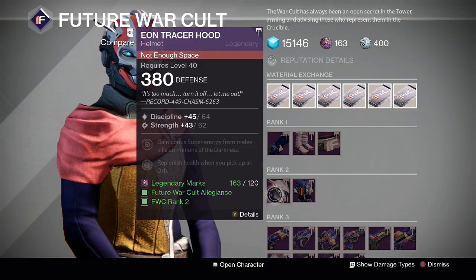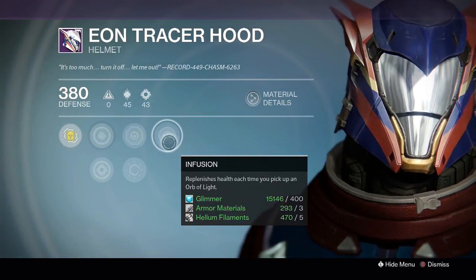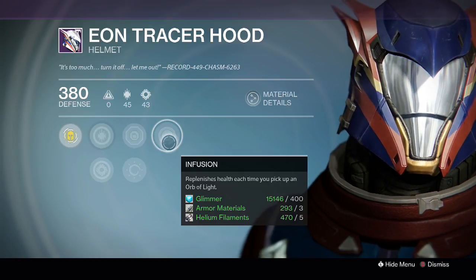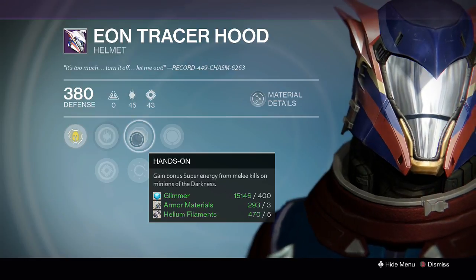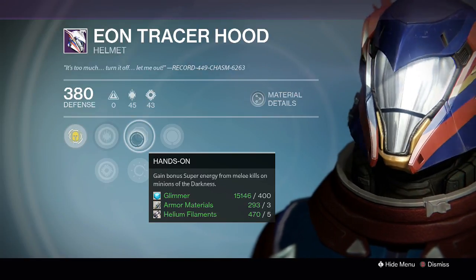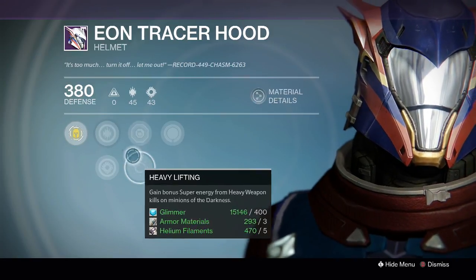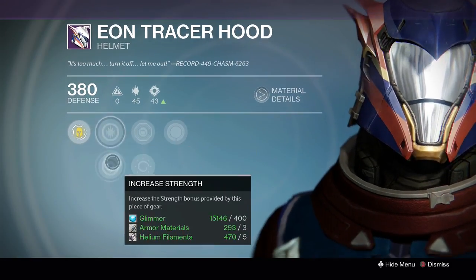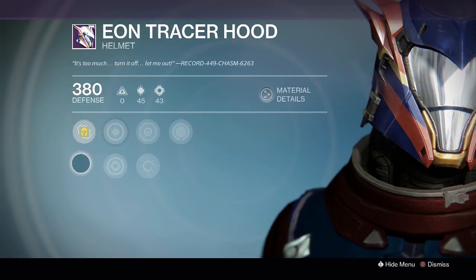There's also an FWC Warlock helmet — 107 roll, three points down on strength and one point down on discipline. Not really designed for Crucible, but Infusion replenishes health on orb pickup and can be handy in either PvE or PvP. Hands-On gives bonus super energy from melee kills in PvE; Heavy Lifting is the same for heavy weapon kills in PvE. Being a discipline/strength roll you can increase either stat.